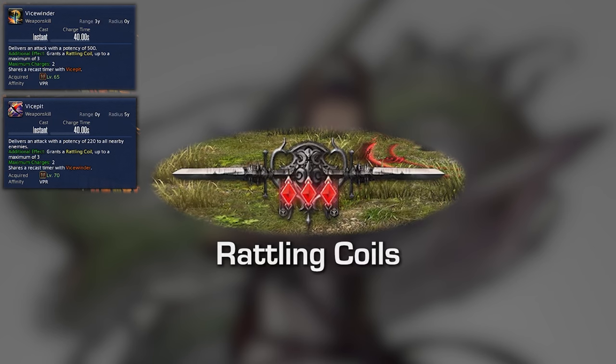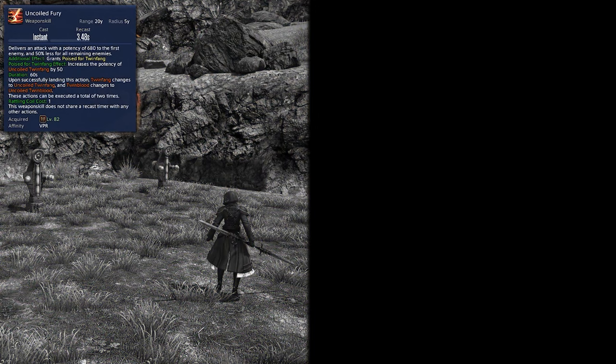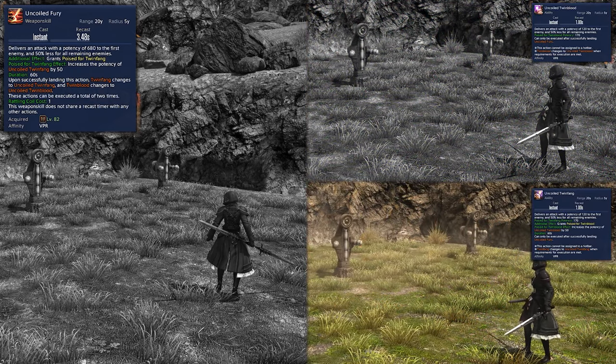Vicewinder and Vice Pit, our dual-blade combos, will also grant a stack of our resource known as Rattling Coils — the diamond on your job gauge that stacks up to a maximum of 3. This resource allows us to execute Uncoiled Fury, a ranged GCD that consumes one Rattling Coil per execution and deals very high AoE damage. Executing Uncoiled Fury will transform Twin Blood and Twin Fang into two new OGCDs: Uncoiled Twin Blood and Uncoiled Twin Fang, both of which are also ranged AoE skills. These will be buffed in a specific order following Uncoiled Fury, and it will be the same order every time, so be sure to hit them in the correct order to maximize your damage. Be sure to keep at least one stack of this resource on hand for movement, but be careful not to overcap it.